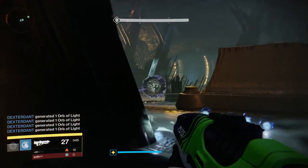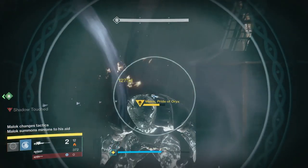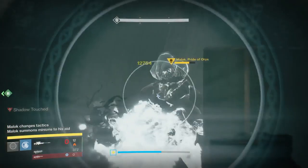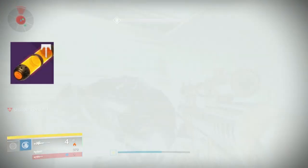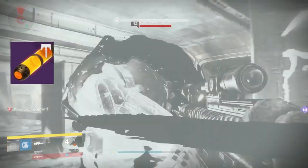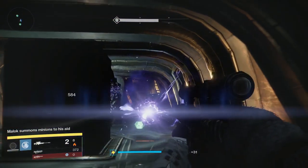In order to get the sniper, all you actually need to do is just play in the Archon's Forge. In order to do the Archon's Forge you will need to get SIVA offerings. I've already created a guide on where you can get the SIVA offerings, so if you check the description you will find a link to that video, and that will show you everything you need to know on getting the offerings. It's actually really easy, but once you have the offerings you just go into the Archon's Forge.